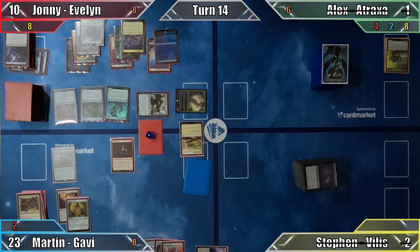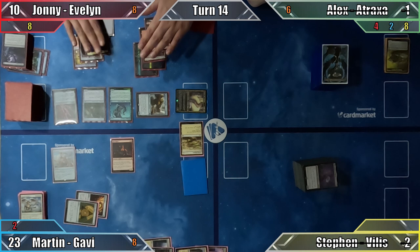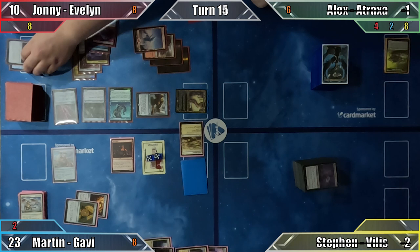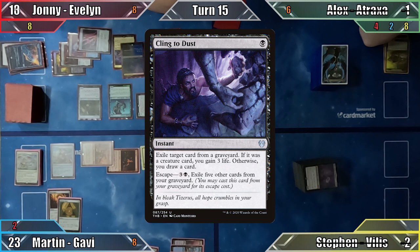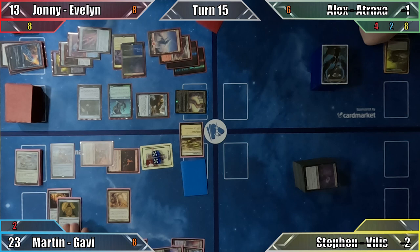Martin responds by cycling Decree of Justice, tapping all mana to create 10 1/1 Soldier tokens with the spell's ability. Unable to counter this since no spell was actually cast, Johnny escapes Cling to Dust again to draw a card and passes. Martin then recasts Glinthorn Buccaneer and attacks Johnny with all of his creatures. Johnny escapes Cling to Dust again, gaining 3 life, but before blocks are declared, Martin casts Chroma's Blessing, giving all of his creatures protection from blue. Now unable to block, Johnny takes lethal damage — leaving Martin as the victor.